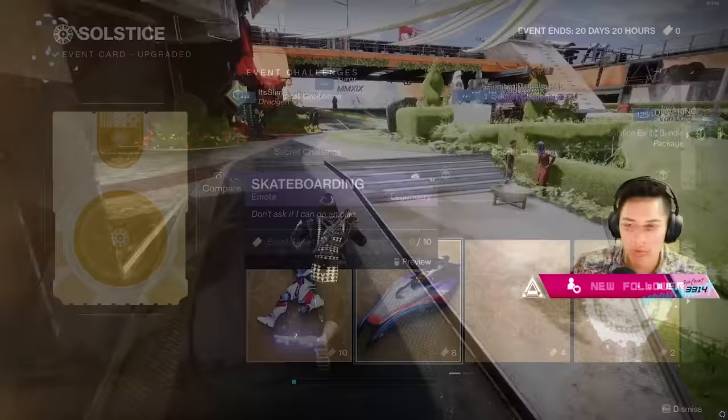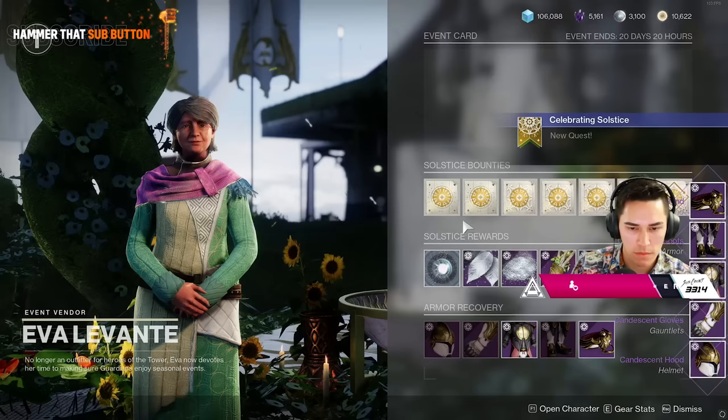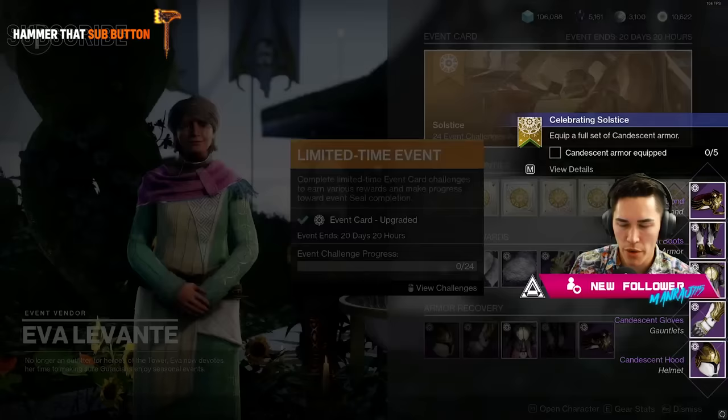So let's walk through the Celebrating Solstice quest. First, you're going to go see Grandma Eva back in the tower. Talk to her and pick up your new Solstice Candescent armor set. Make sure you have enough room in each armor slot for all five pieces, or you won't be able to actually pick up the armor container.